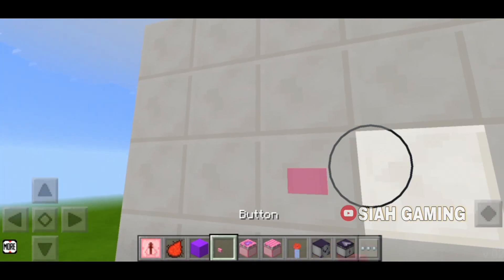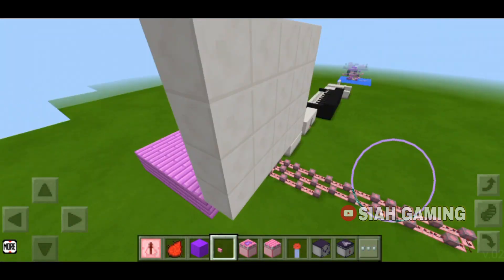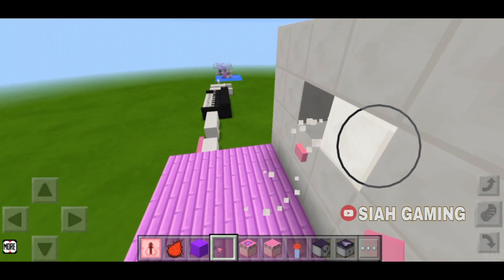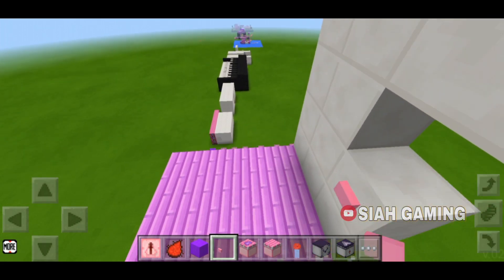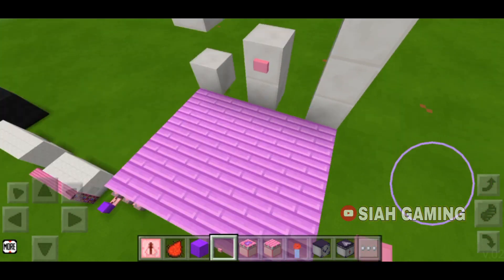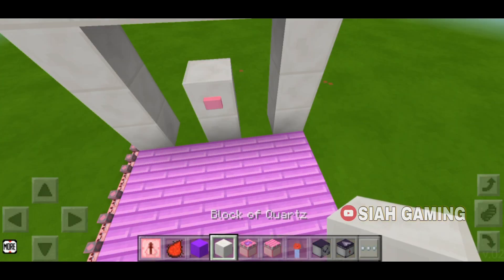Now we will put a button like that, then come to the back. Put a hole right here so that we know where the button is. We will cover this later.